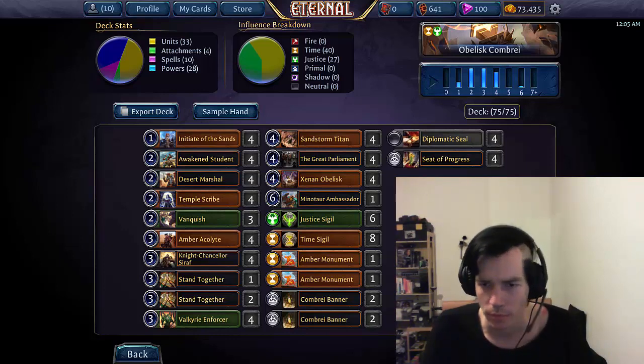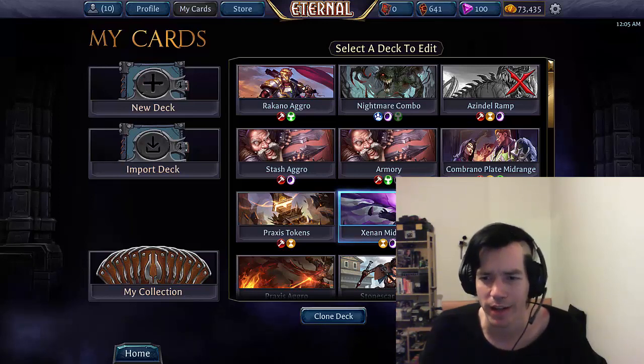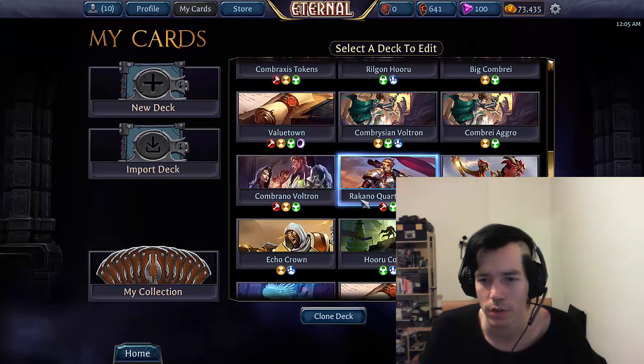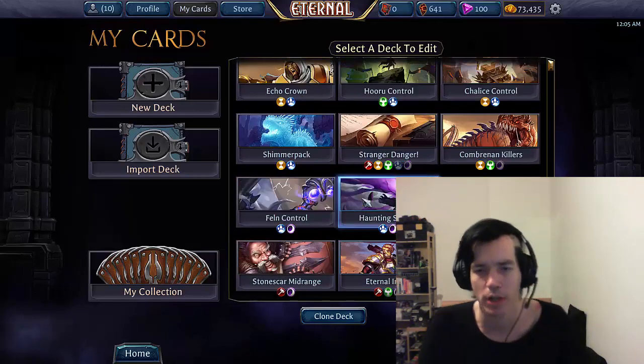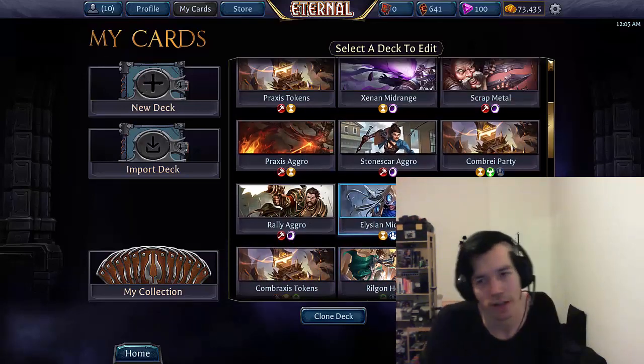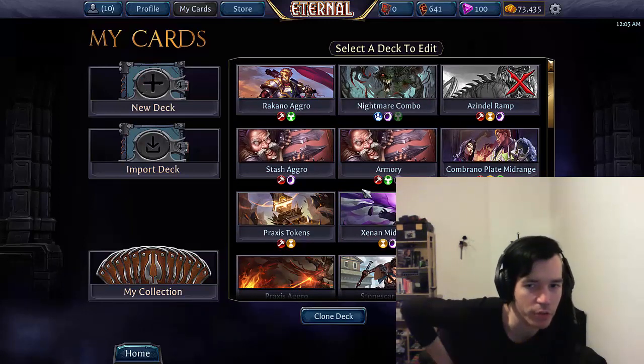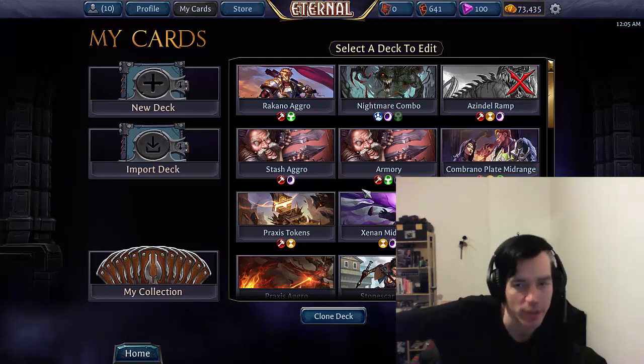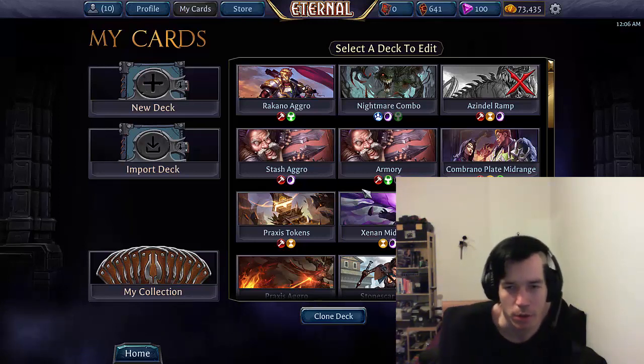There are some slower aggro decks that can work, curving up a little higher to like fives and sixes. Burn Queen, for example, is to some extent an example of that, and that partially only works because the deck has reach. That's another important aggro concept. The mentioned board advantage and early tempo advantage — you can and have to make up for that by having other ways to end the game when the board comes to a stall. Burn Queen does have these ways in the form of Obliterate and Flame Blast.